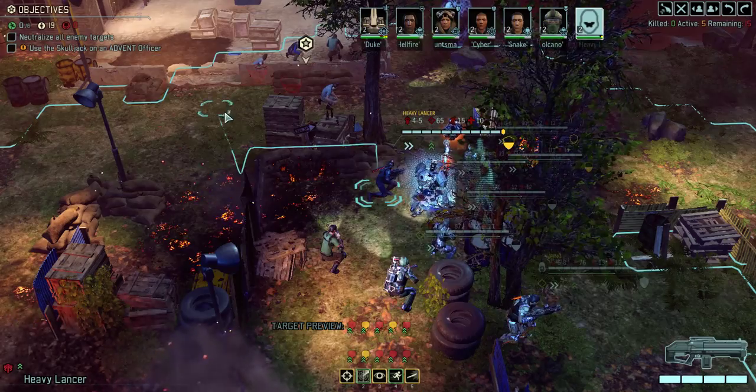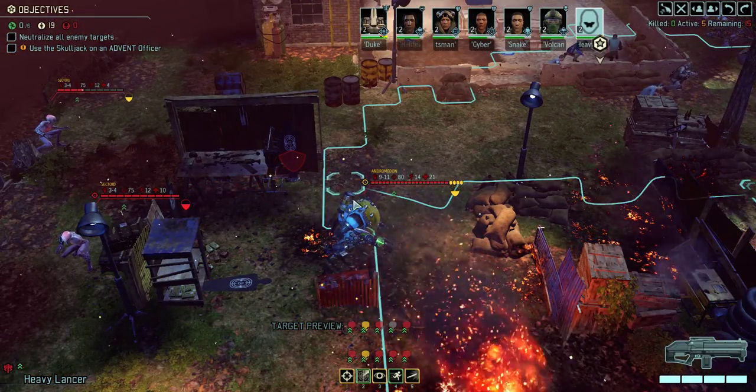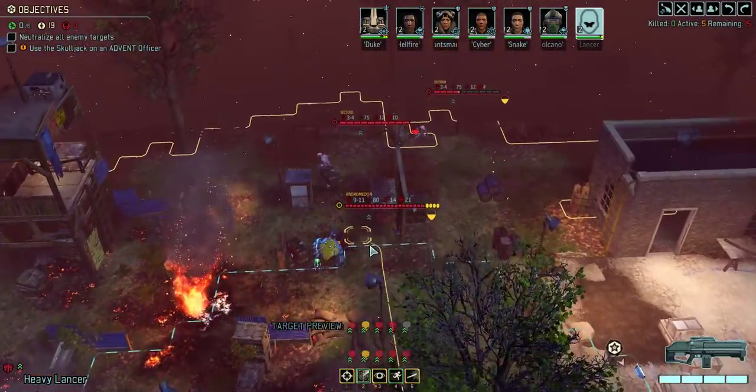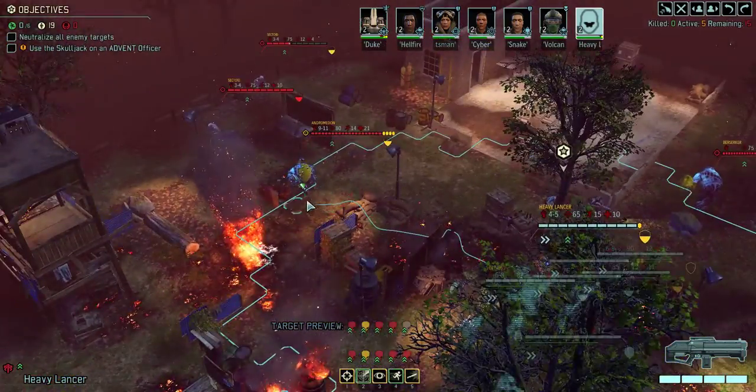Stunlancers have ten defense, so there would be a five percent chance of this Andromedon hitting my Stunlancer if I were to give the Andromedon a minus fifty aim from suppression.